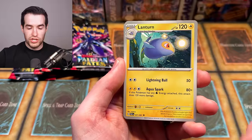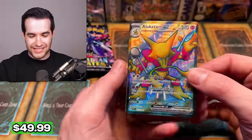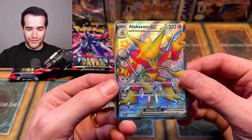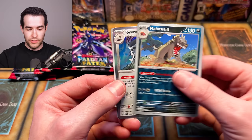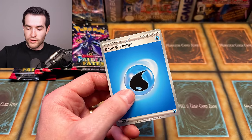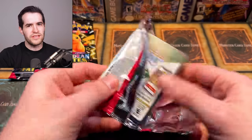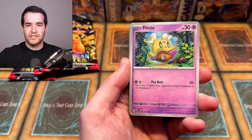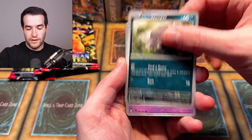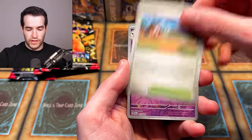Next pack: Paldean Wooper, Oinkologet, Lanturn, Primeape, and the Alakazam EX — full art Alakazam, and that thing looks awesome! Really nice pull. We also got Revavroom and basic energy. Side sets like this only come in Elite Trainer Boxes and similar bundles, and they usually have really good pull rates, so hopefully we get some good stuff.